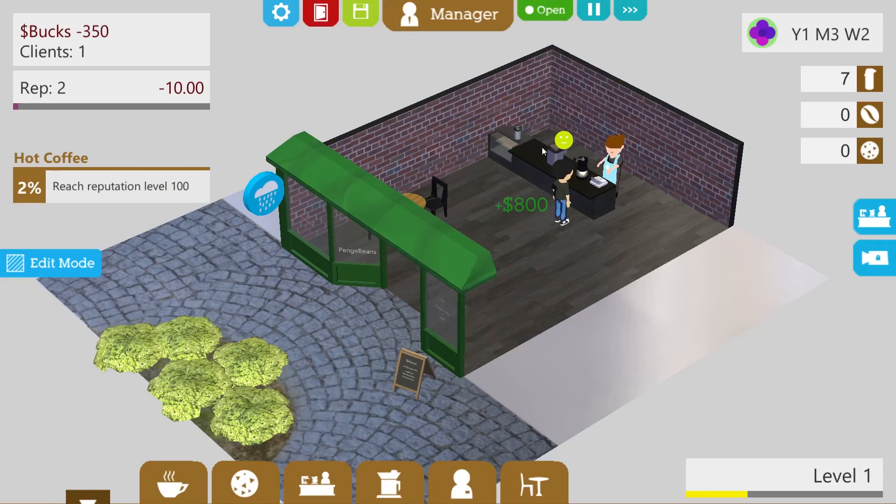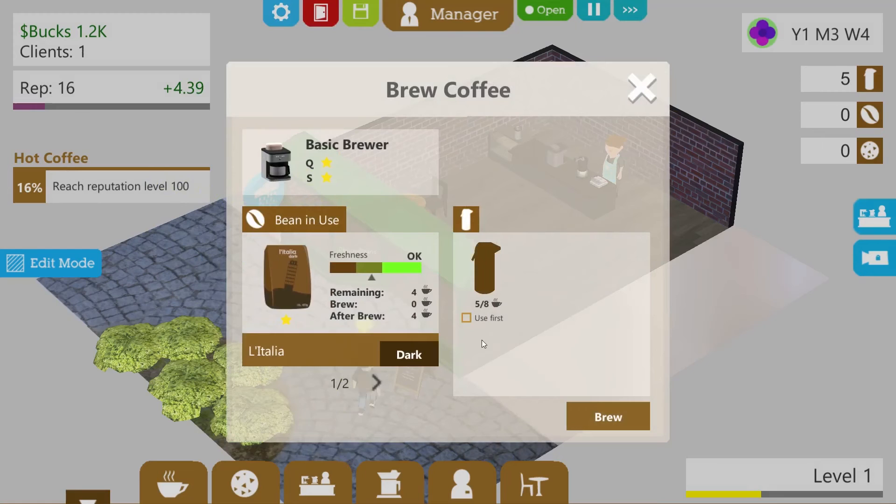We're back in the green — $450. The reputation is creeping its way up. Let's keep this going — we've got five coffees left. Can we brew some more? Let's brew — this person will come in. Brew some more. You must select the containers. I don't want to drop the coffee, just fill it up. It's got four in — just fill it up. We've got another $800. I need to use that first. There's still people coming in — steady stream of people.